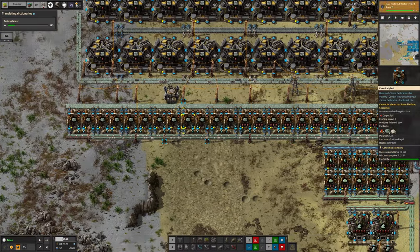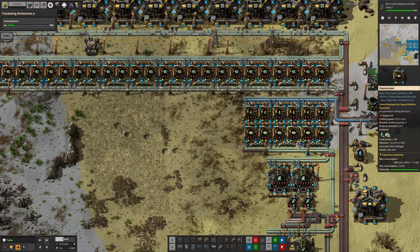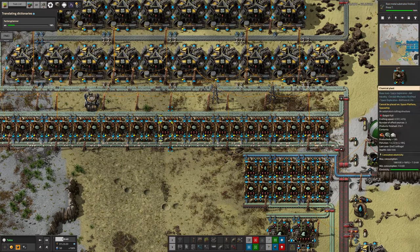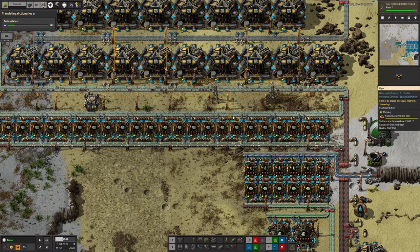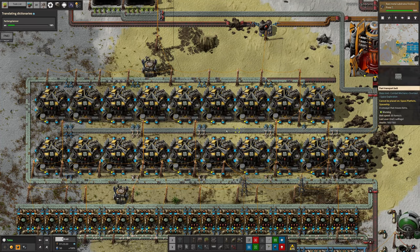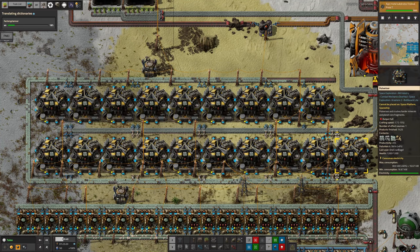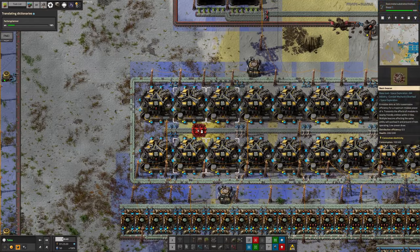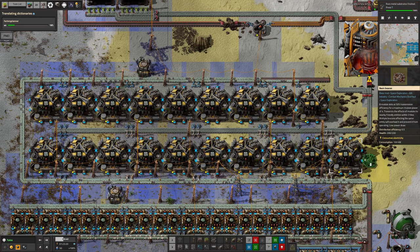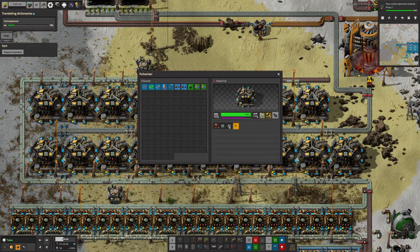I've put in lots of productivity modules across all of these machines. I would have put more in over here but I ran out. The pulverizers up here only have one productivity module each - that's for speed balancing reasons, since when the red belt is running flat out this is the correct number to use all that supply. In the long run, when I next send a rocket out here, I'd like to put beacons in to speed module everything up. With beacons I can then fill all of these up completely with four productivity modules each.